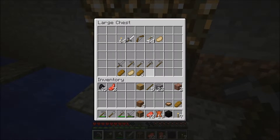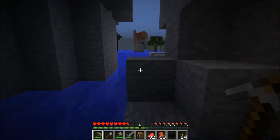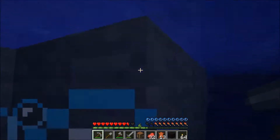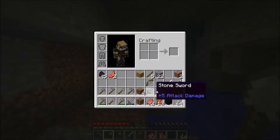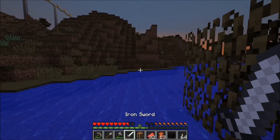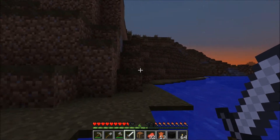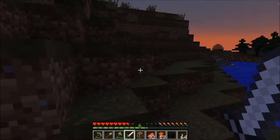I wonder if it's a trap — probably not since Vechs is being nice in this map. Goodness gracious, look at all these items! What a sweetheart that Vechs is. I'll take all of that — thank you, sir. What a nice guy. I really didn't know this was here; it was a genuine surprise. Okay, let me get the iron sword equipped. We've got a couple of backup stone swords too — very nice. I want to get a couple more pieces of wool, but I'm sorry — survival mode.